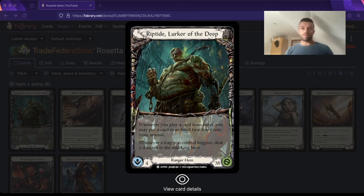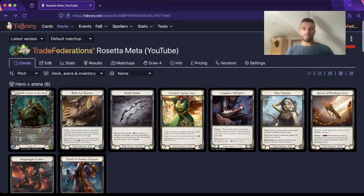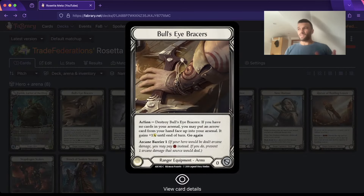I'm going to go through the equipment first. We have Bullseye Bracers - this is basically just for Kano at this point. It's not really a great source of Arcane Barrier if you're running Tunic, because you can basically never run it with Tunic if you need the AB. You can't crack Bullseye Bracers unless it's for the kill, so I don't like running it as my only source of AB.